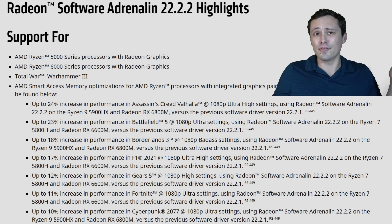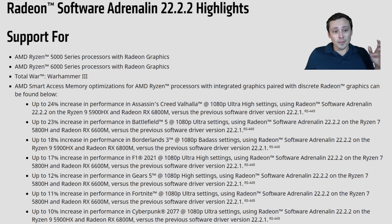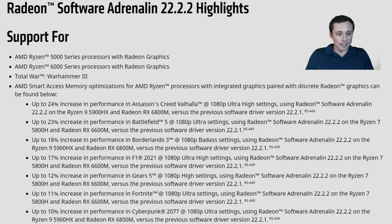One thing I noticed recently — as of the time of filming — is that in the latest AMD drivers, version 22.2.2, one of the highlights of this driver set was the addition of Smart Access Memory optimizations. I do have Cyberpunk 2077 installed, which was listed in those driver notes, where they were claiming up to 10% increase in performance at 1080p ultra settings. So I went ahead and tested out Cyberpunk 2077.